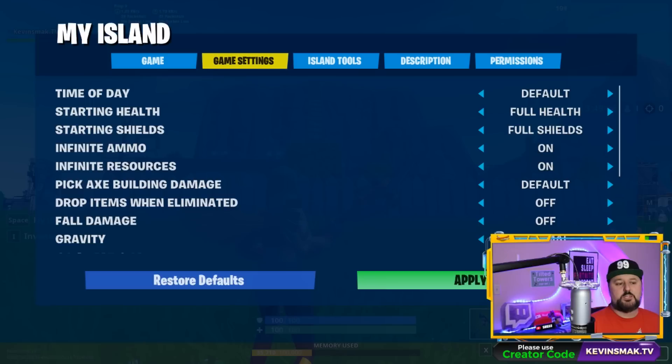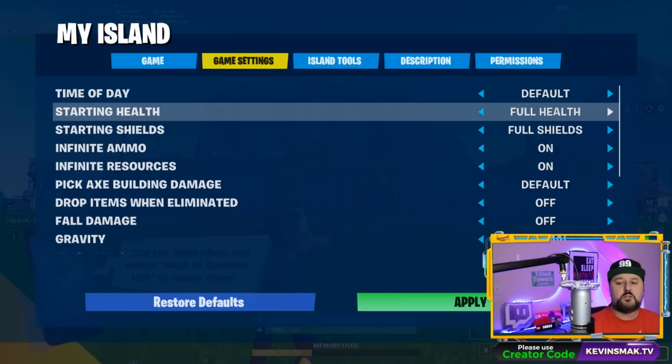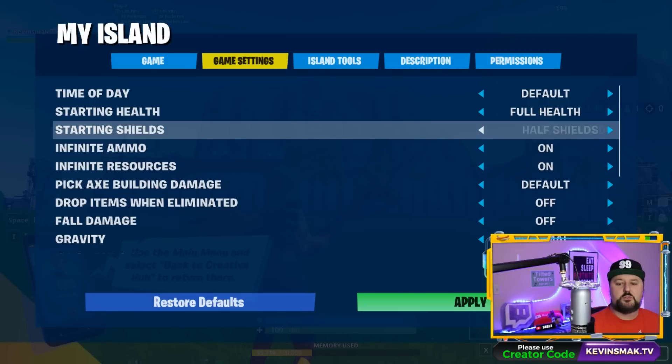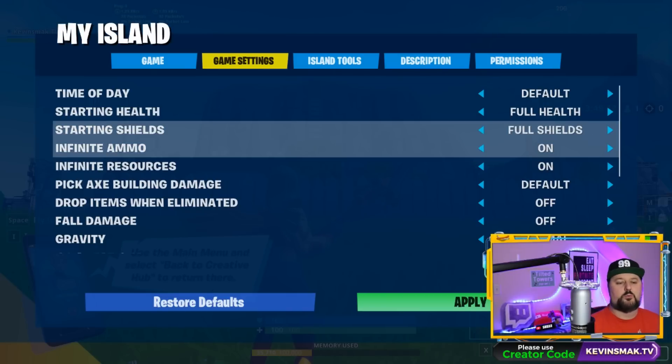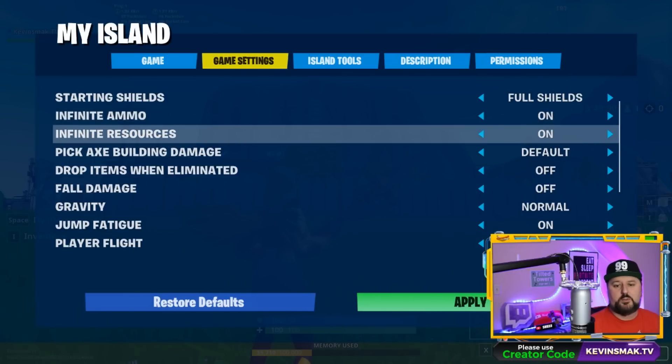Next is game settings. Time of day — you can customize it to a certain time. I usually leave it default so it switches up. Starting shield: you can go through full health, invincible, one health, or half health — we usually do full. Shields: full, half, or empty — we'll go full. Infinite ammo — we turn it on, but if you're going to have ammo on the ground you'll want to turn it off. Infinite resources — so you can keep building without harvesting. Keep it on, or if you want people to harvest resources, turn it off.